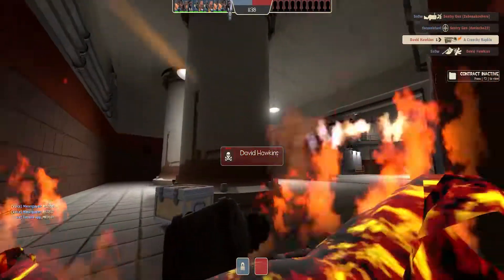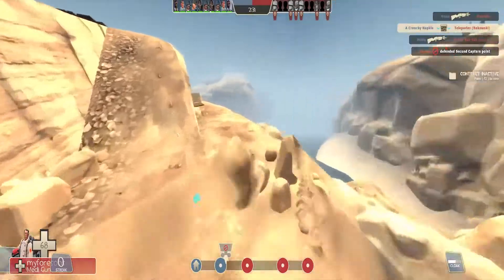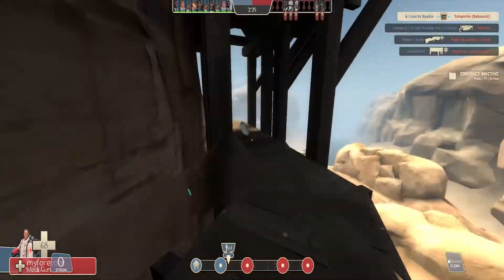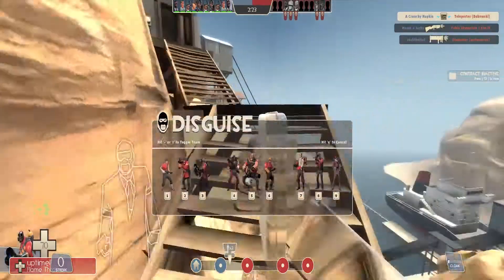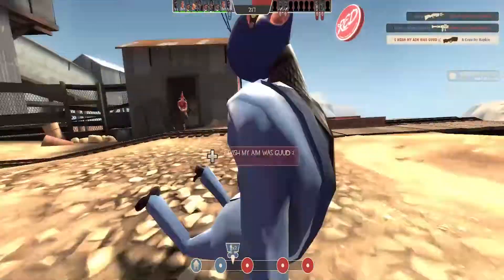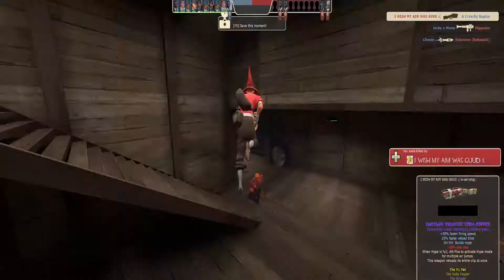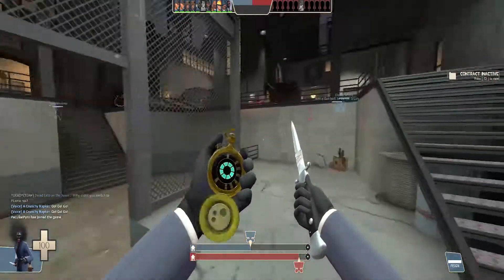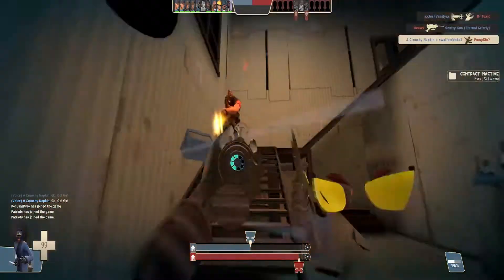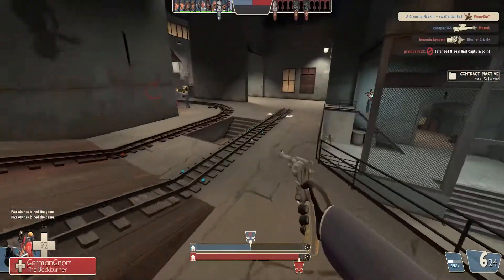You have to put yourself in so much danger as a Spy that when the gig is up, there's going to be a plethora of people gunning straight for you. When they see you stab someone or decloak, it's like they get tunnel vision where they must kill you and only you. Scout and Pyro are going to be your main problems. Pyro can light you up like a Christmas tree, making your cloak and disguise completely useless. Scout leaves everyone in the dust with his speed — trying to run away from him is like trying to run away from a cheetah. God help you if he brought Mad Milk.